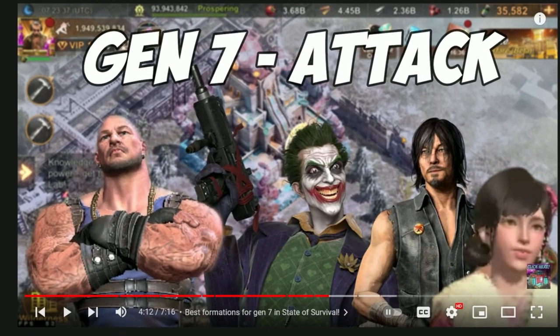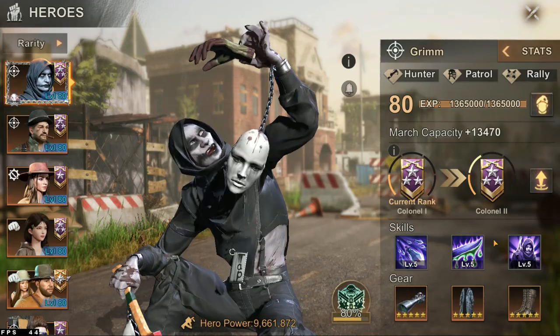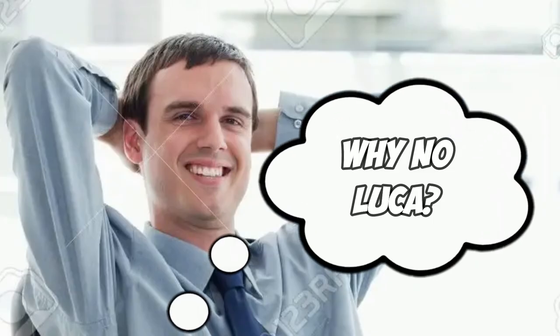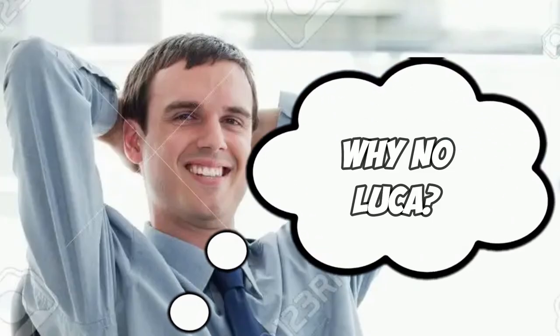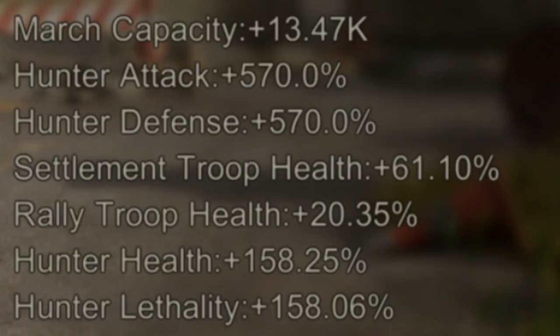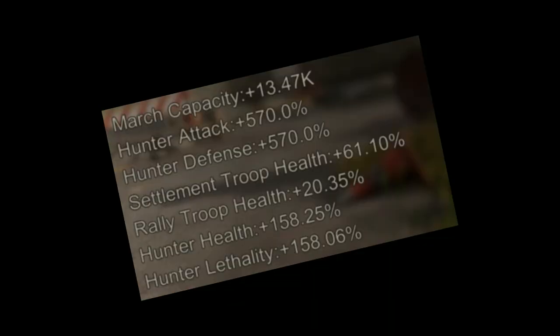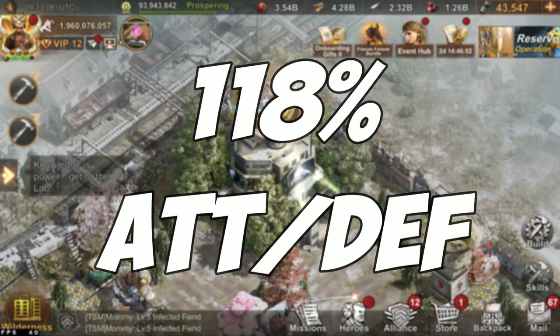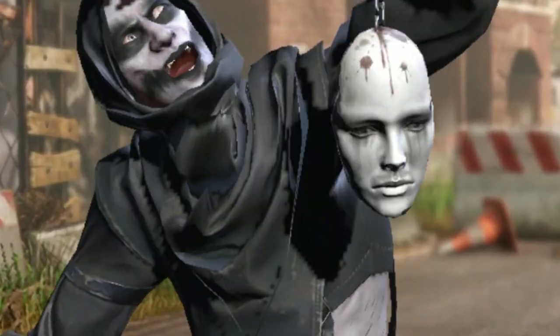Let's take a look at Gen 7 for example. Grim, the hunter hero of that generation, is not all too good skill-wise. And you might wonder why not just stick with Luka, the Gen 6 hunter hero. The answer is actually super simple: stats. There is a difference of 118% attack and defense bonuses between Grim and Luka.